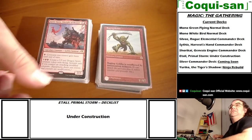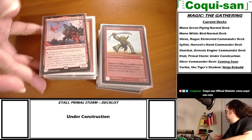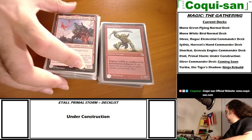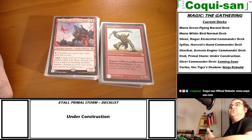This was originally going to be my commander - Goro-Goro, Disciple of Ryusei. If I tap for red, creatures I control gain haste until end of turn, and if I spend five mana I can create a 5/5 red dragon spirit token with flying - but only if I control a modified creature.